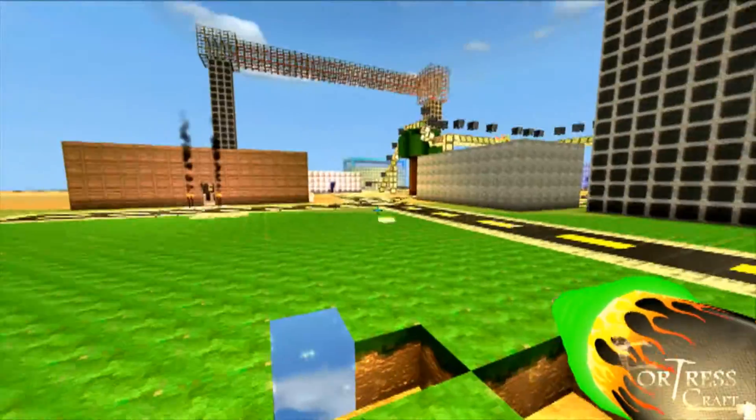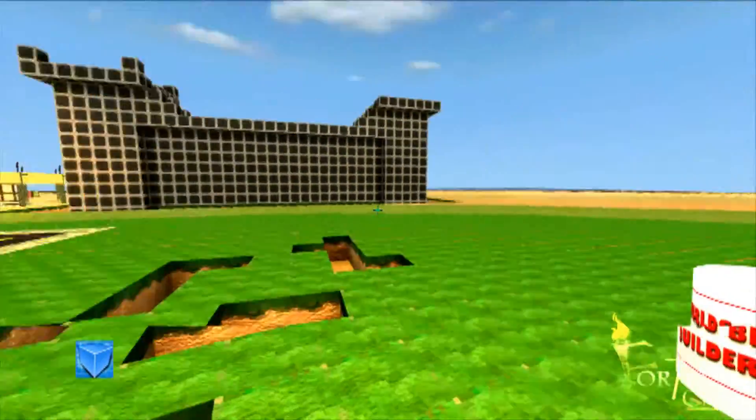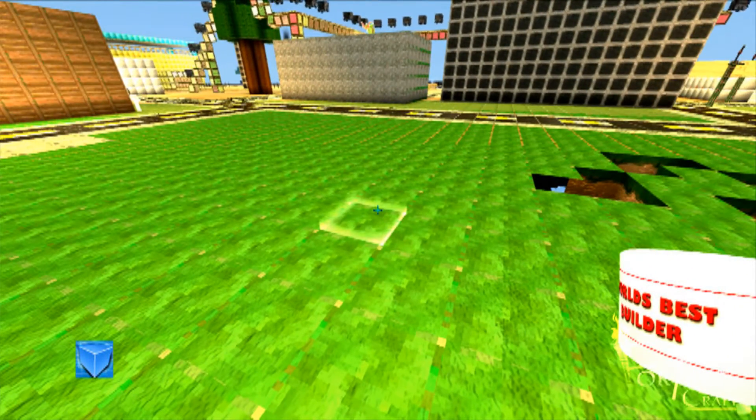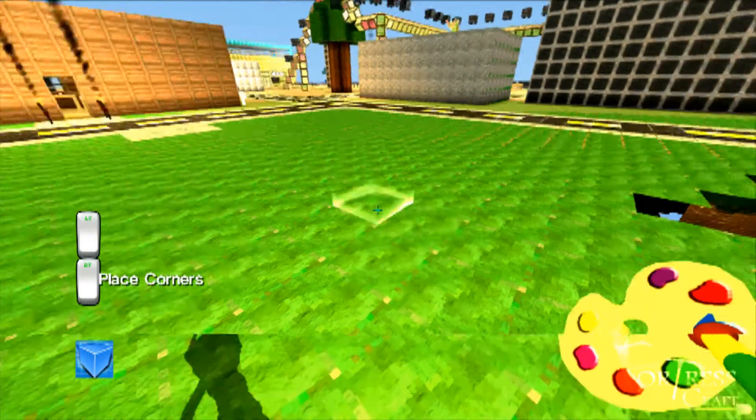I'm not really sure what this is for, but it says 'place corners,' so I guess it's for doing corners and stuff like that. This is third-person mode — as you can see, you just press Y and you can see your avatar.